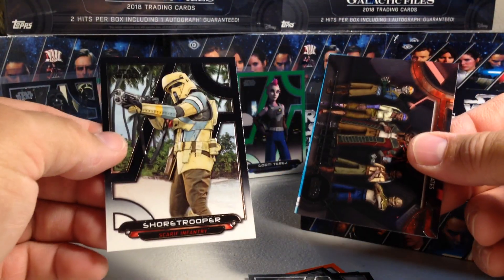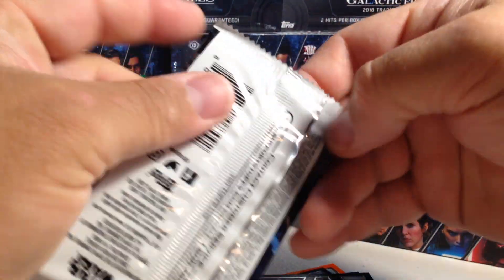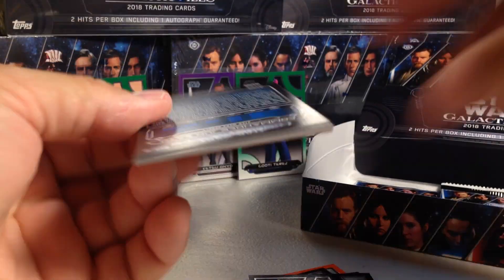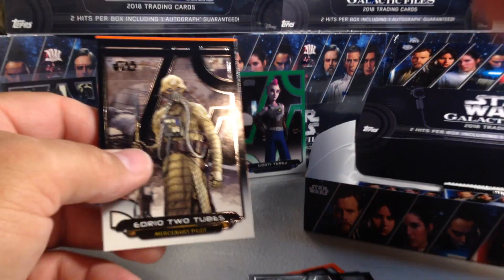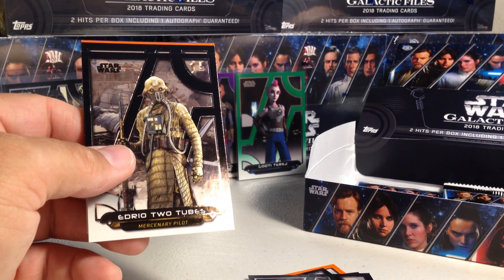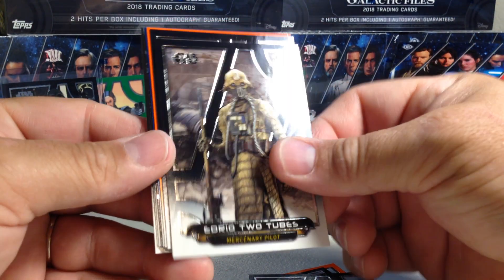BB-9 and Shore Troopers. So flip this around — look at that. So this is a hit pack. I think it's a third from the bottom, not the second from the bottom over there, and that one seems like it might be the fourth from the top, so we'll try that next time.